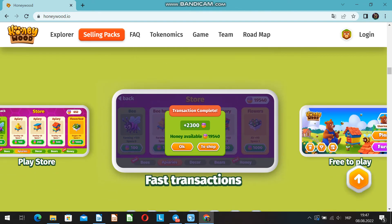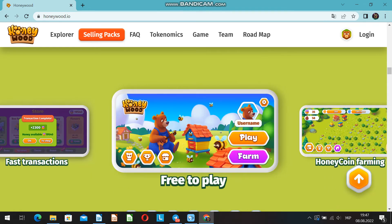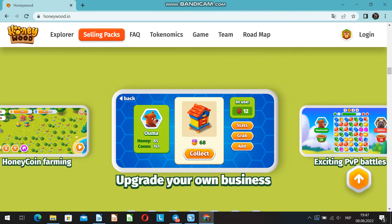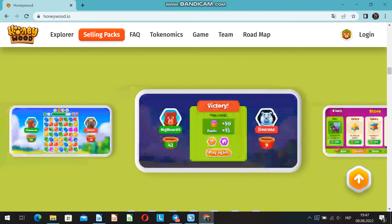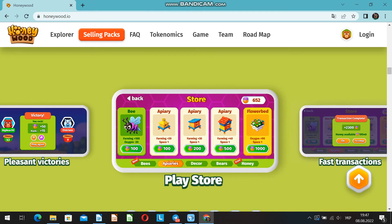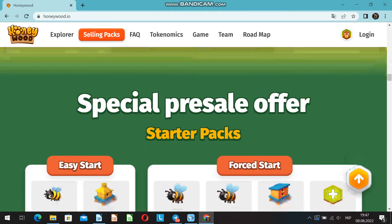Any player can get tokens as follows. Method 1: one of the simplest methods is buying on crypto exchanges on which the project will be listed. Method 2: production by farming. Method 3: receive tokens as a reward for staking. Method 4: by winning PvP battles, you will receive your reward in tokens. Method 5: airdrop bonuses in the form of Honeycoin from developers during periodic specific events.